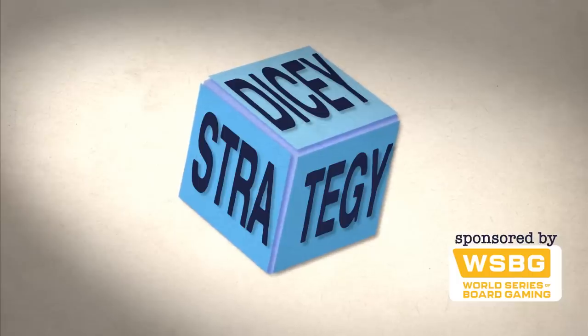So join me for some Dicey Strategy, made possible by the World Series of Boardgaming. Welcome to the series where strategy gets a bit dicey. Today we're looking at Wingspan. The most important thing to remember when playing Wingspan is that you need to think like a bird to win like a bird. Tap into the avian within you. Once you become the bird, you can watch the bird. And that's what Wingspan is all about — it's also why I'm sitting in this nest. Let's get started.